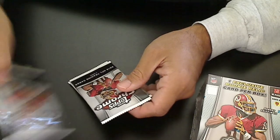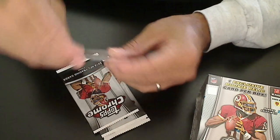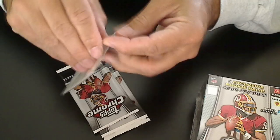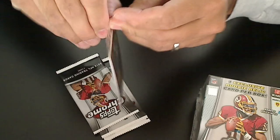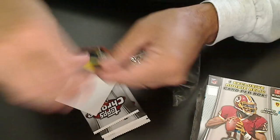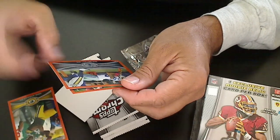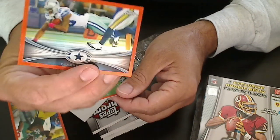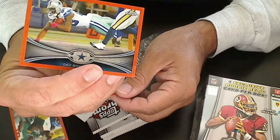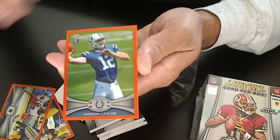And as usual, you get your three orange refractor cards and three packs — three packs with four cards each. So we have Greg Jennings, Dez Bryant, and Andrew Luck.